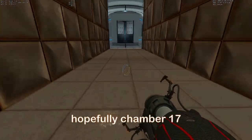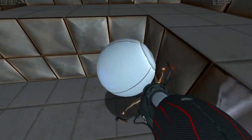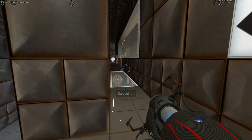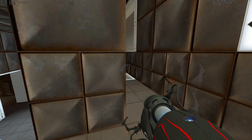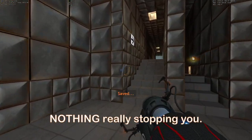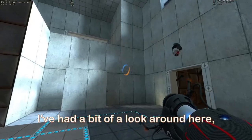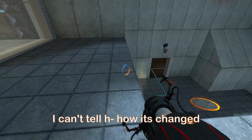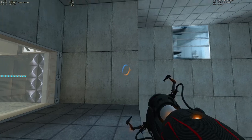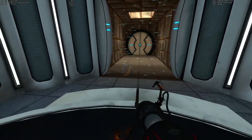Hopefully Chamber 17 is a bit of a... The cube is a sphere. That's interesting. It's fine — you don't really need that cube anyway. So long as you can keep up with the energy orbs, there's nothing really stopping you. I've had a bit of a look around here but I can't tell how it's changed. The solution's still exactly the same, so I don't know.